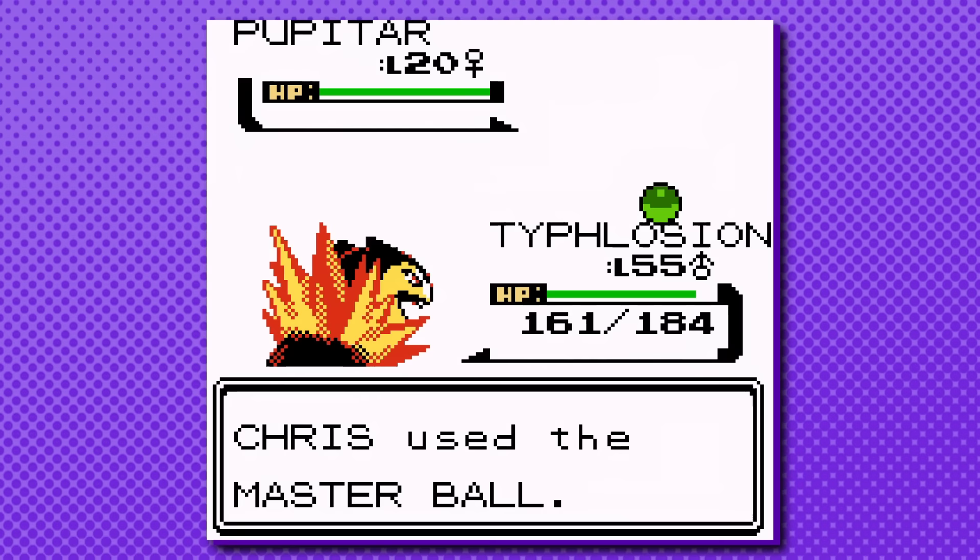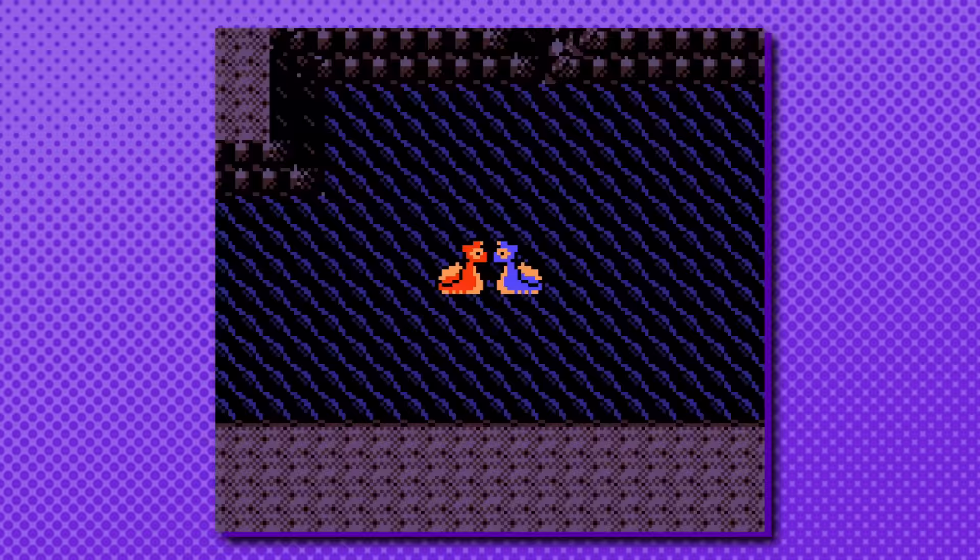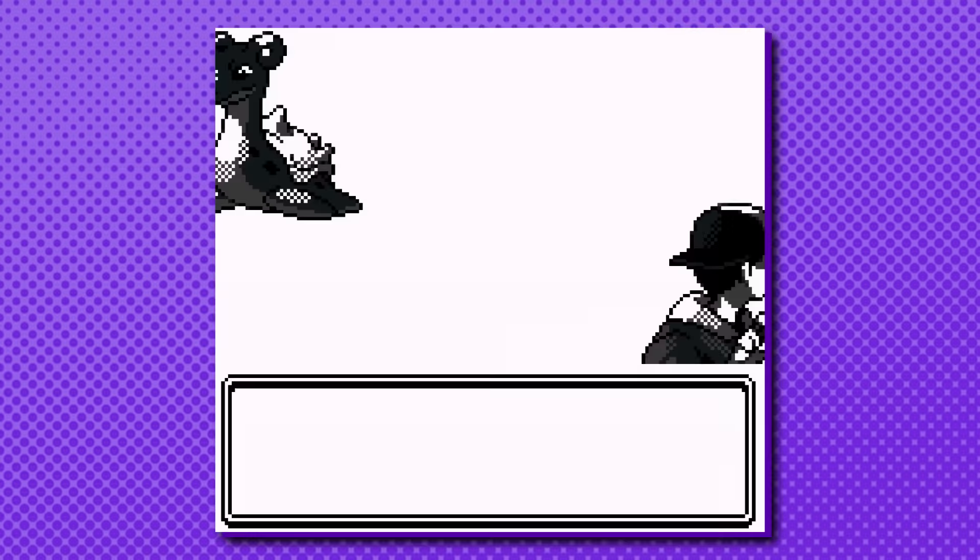Another Pokemon that 99% of you know about, but I still need to mention for the 1%, is Lapras. Lapras can be found surfing at the bottom of Union Cave on Fridays, and if you didn't know, now you know.